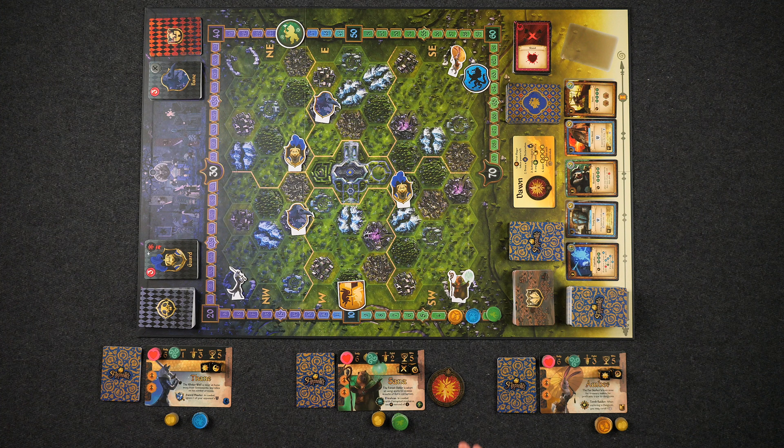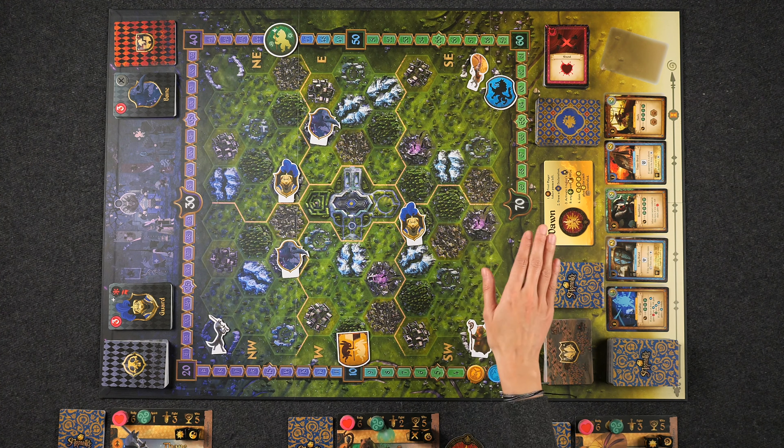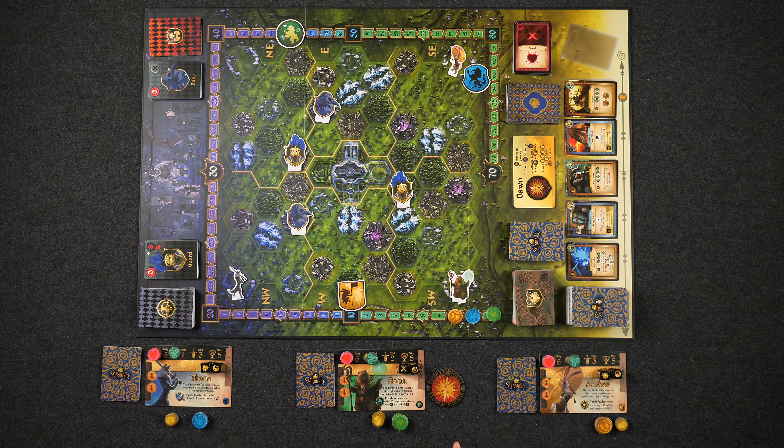Now each round is played over the course of one day, starting at dawn, where you'll be resolving a series of steps, including passing the first player marker, activating guards, and gaining gold. But this is skipped during the first turn of the game. Then, starting with the first player and proceeding clockwise, each player will take one day turn.